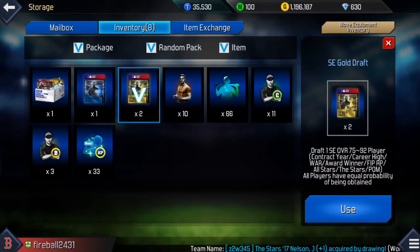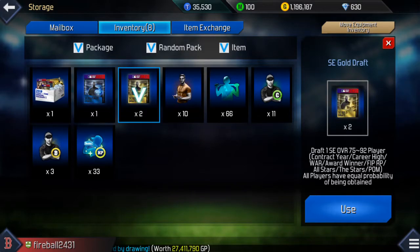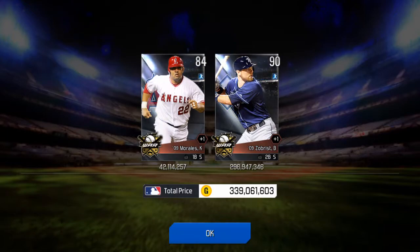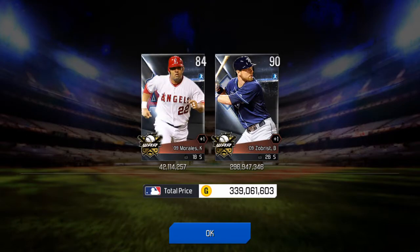Let's get the two golds out of the way, which are going to be from 75 to 92, and platinums are from 80 to 92. Good to see what overalls there are in regards to the different levels of cards you can get — bronze, silver, gold, platinum, and diamond. For the gold, we get a huge 90 overall Ben Soberst, second baseman. That was definitely great for our first pack of 2018. I might keep him on my bench — definitely a huge pull to start things off for this year.